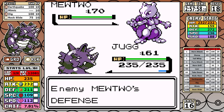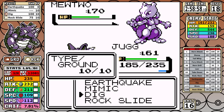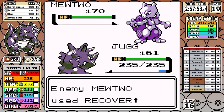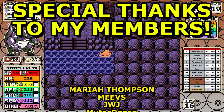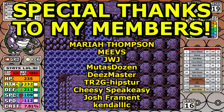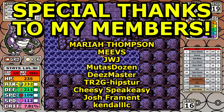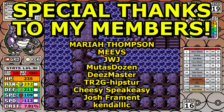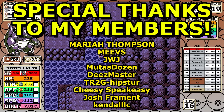For Mewtwo, I didn't really expect this to go well with a slow, under-leveled Pokemon. On the first attempt Mewtwo gets godlike AI — it sets up Barrier and my Earthquake does next to nothing, then it takes me out with Psychic. On the second attempt it just goes for a lot of Swift and I take it out with a couple of Earthquakes. Good job Mewtwo, as always. Special shoutout to my channel members: Mariah Thompson, Meves, JWJ, Mutus, Dozen, DSMaster, TR2G, Hipster, Cheesy, Speakeasy, Josh Ferment, and Kendall C — I really appreciate your support.